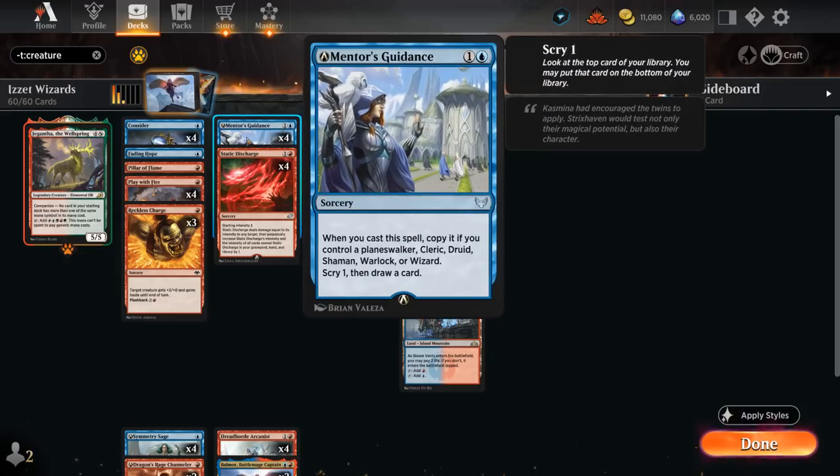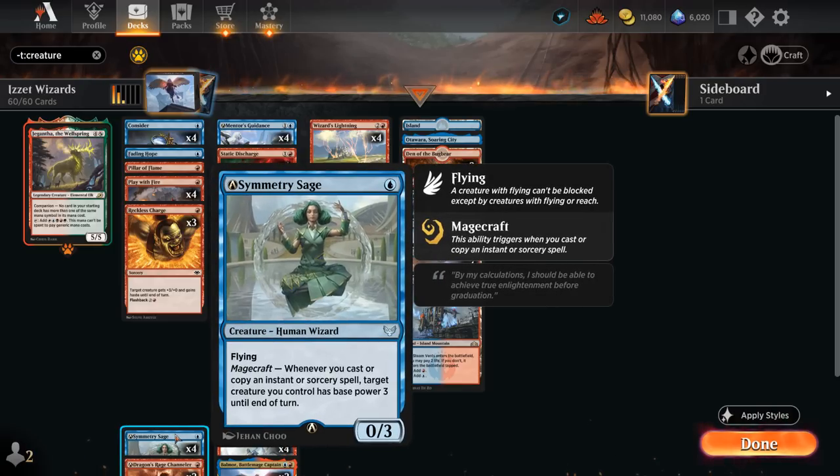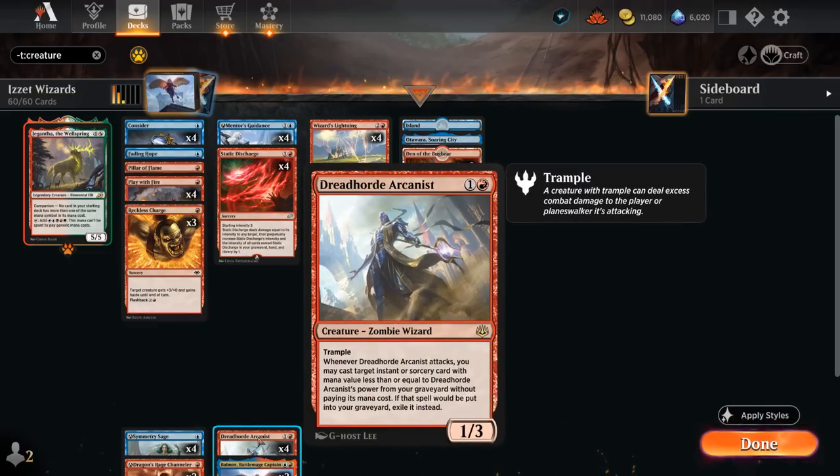Mentor's Guidance used to cost three mana but now only costs two thanks to alchemy changes — a sorcery that lets us scry one and draw a card. If we control a Shaman or Wizard at the same time, we get to copy it as well, so all of a sudden we scry one and draw a card twice, quite efficient for just two mana. It can also enable Magecraft on Symmetry Sage twice and potentially be flashed back with Arcanist from the graveyard.